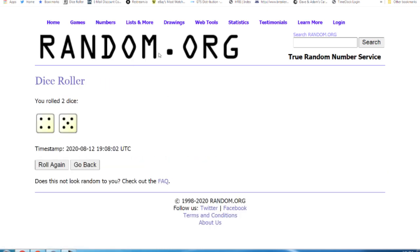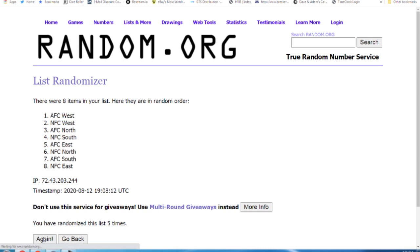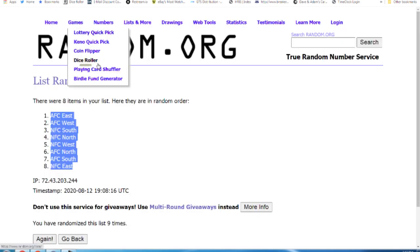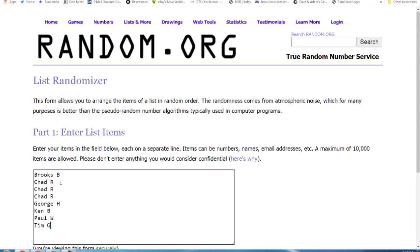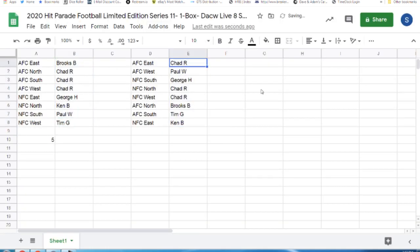Nine times randomized, then eleven times. Chad R. with the AFC East, Paul W. the AFC West, George H. with the NFC South, Chad R. the NFC North and the NFC West, Brooks B. with the AFC North, Tim G. the AFC South, and Ken B. the NFC East.